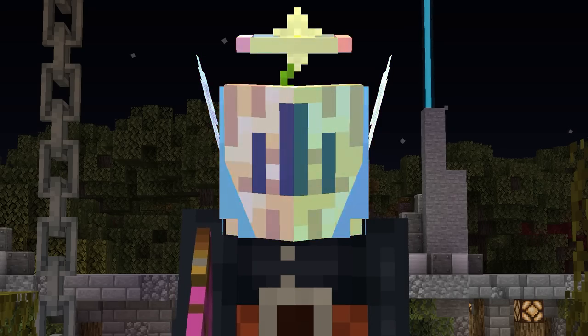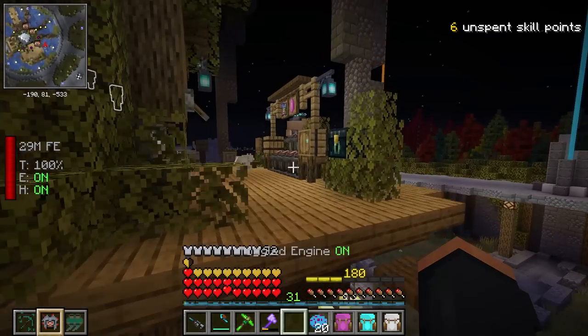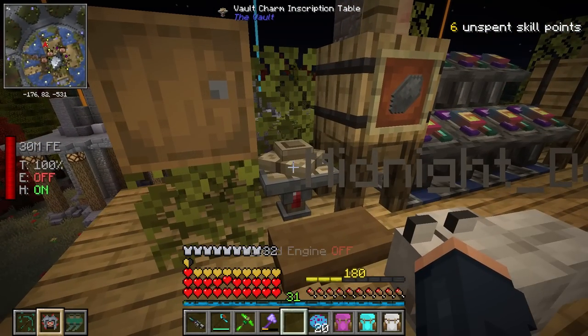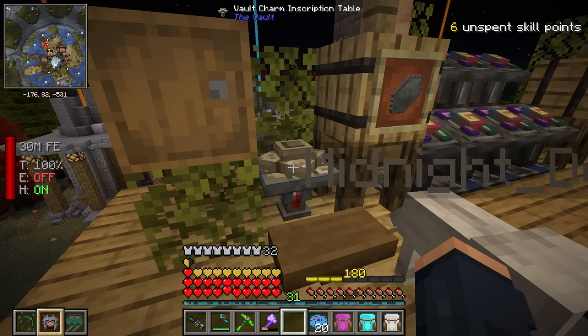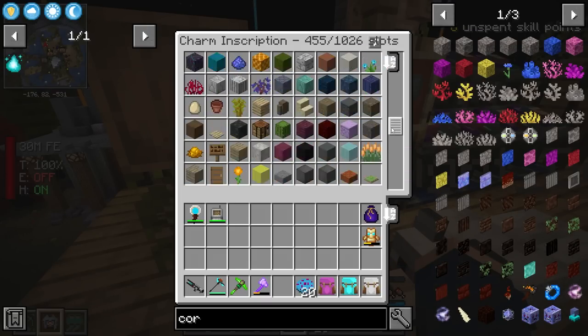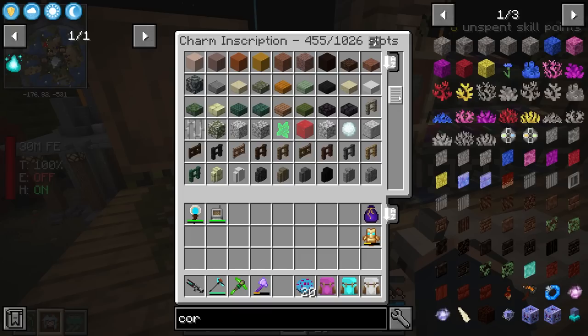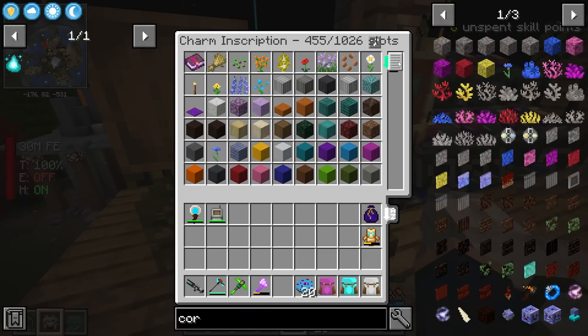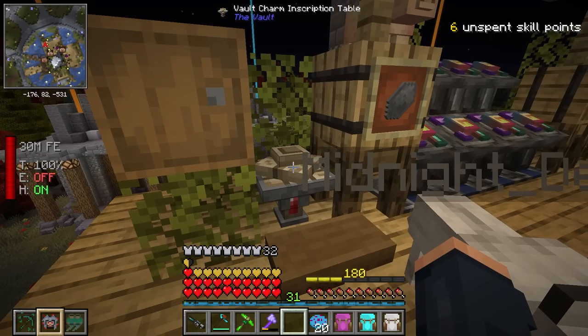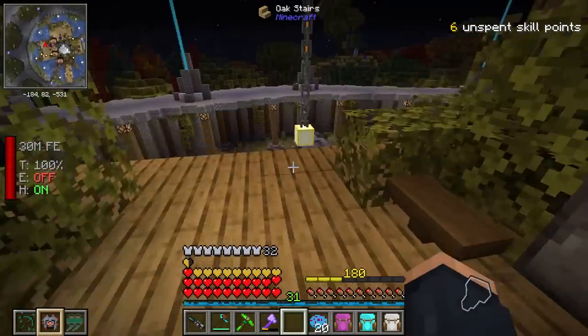Another thing I almost forgot to mention — I did fully upgrade my charm table. The charm table was fully upgraded, we made the pog and invested all the materials. Now we can hold up to 1,026 items. Every time I go into a vault I dump items in here — it's a very extensive list growing every single time. The best thing is that I can put enchanted books in here — I no longer get enchanted books anymore. That was the best change.